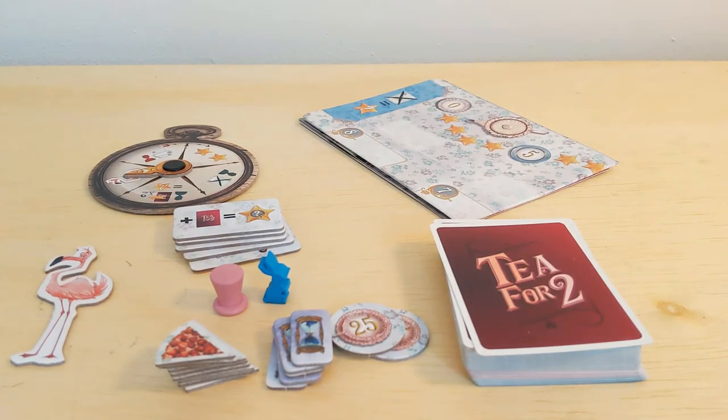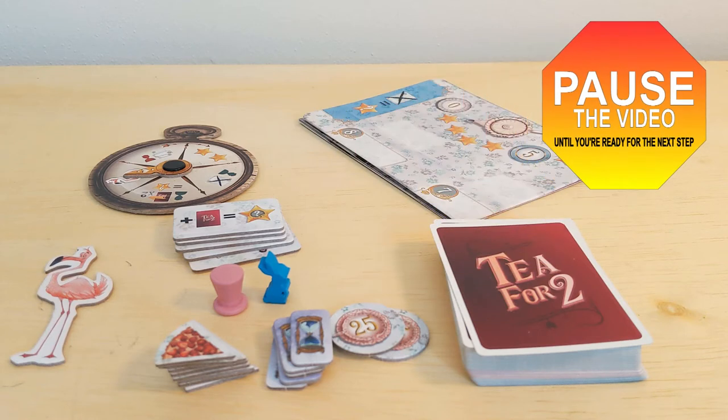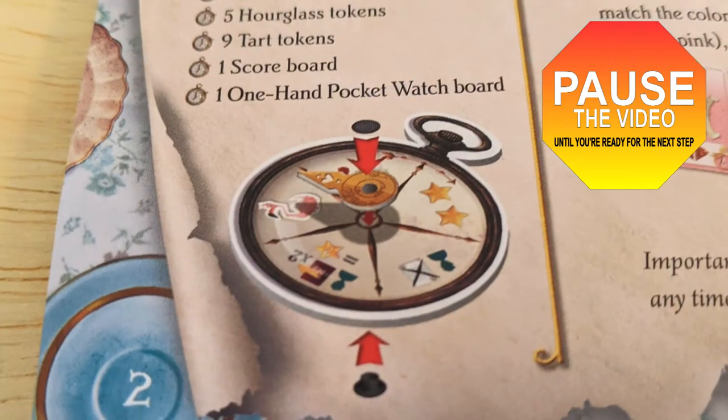There will be times throughout this tutorial where I suggest that you pause the video while you get caught up in your own game. Let's take our first pause now while you get your box open and your pieces out on the table. And if you haven't already assembled your pocket watch board, put it together as shown on the first page of your rulebook.